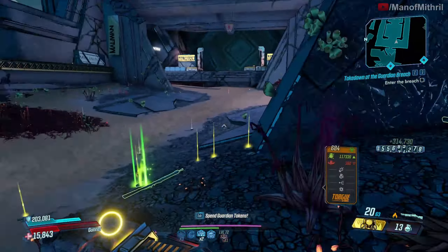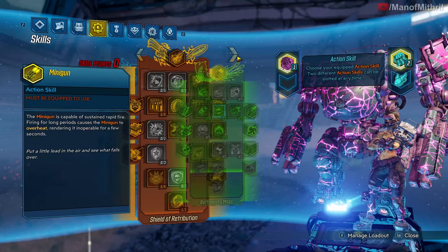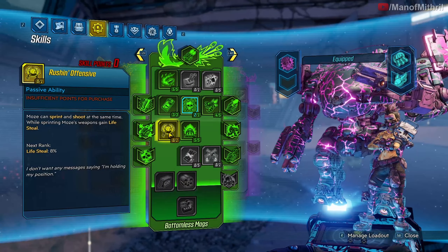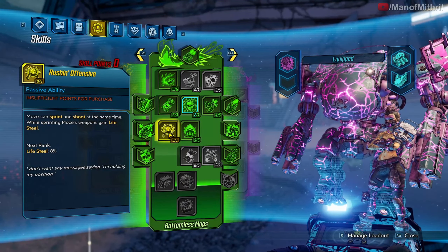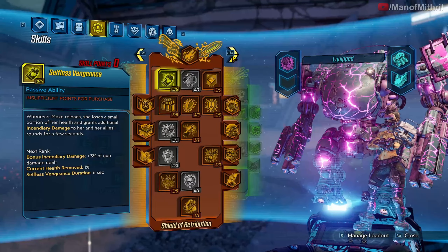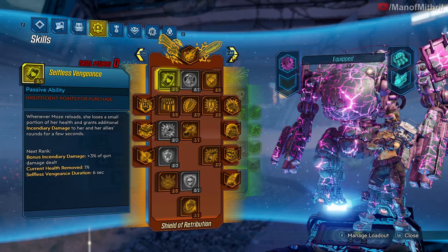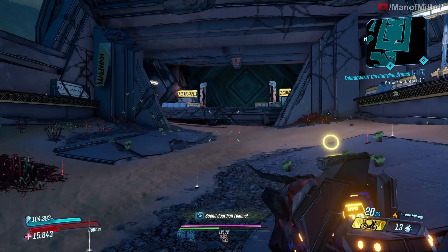I'm sure there's some sort of immortal Moze build you could probably build with it. If you have Rushin' Offensive, that gives you life steal; if you have Vampyr, that also gives you life steal; and then if you have a Sapper on, also life steal — plus a Slow Hand for more life steal. I'm sure there's some things you can do with it.